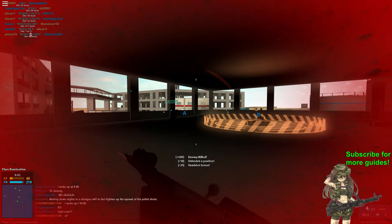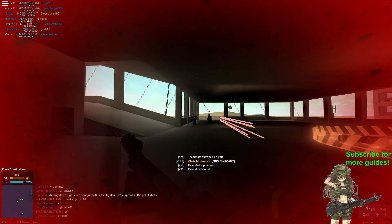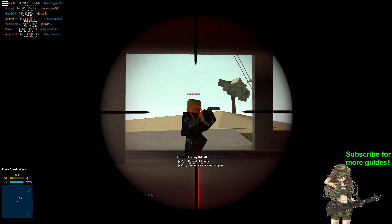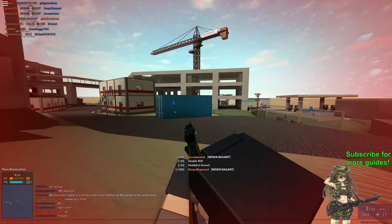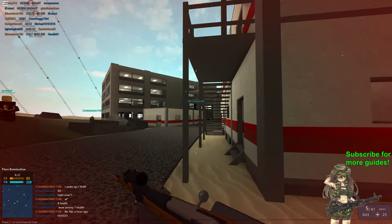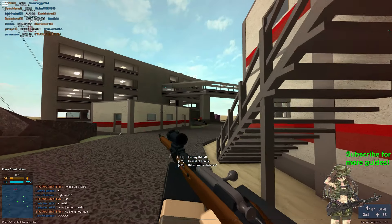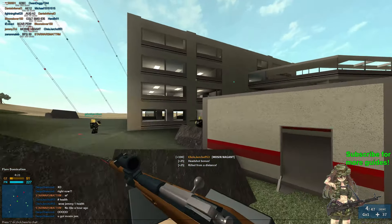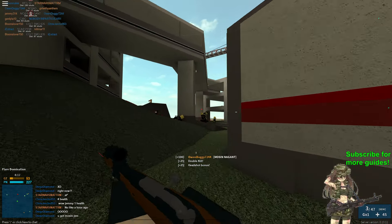Did you know that the Mosin is the only sniper rifle that doesn't have a default scope? This gives the gun a high skill cap which makes it difficult for new players to use. Skilled players know that the only way to perform best with the Mosin is to take advantage of the weapon's fast aiming down sights speed to go for headshots, which is the only way you can one shot enemies. The Mosin truly takes a master's touch, and if you can use the iron sights efficiently, you are a legend.